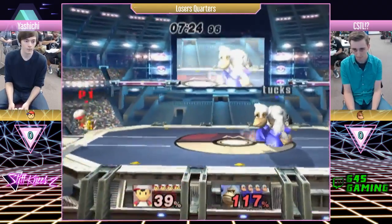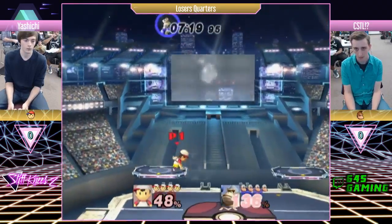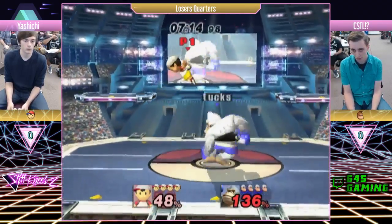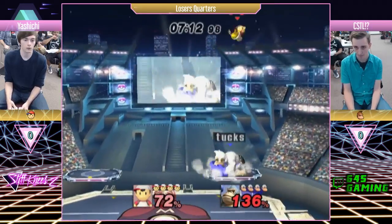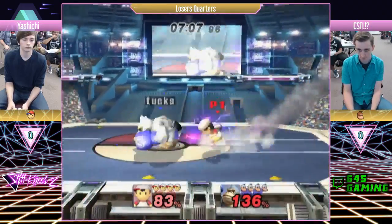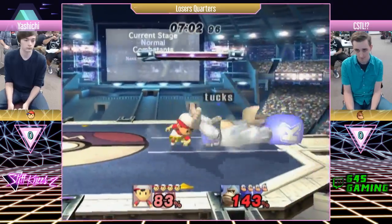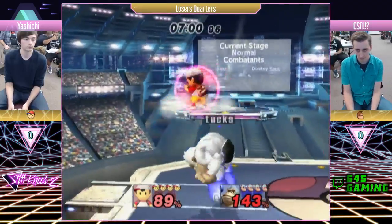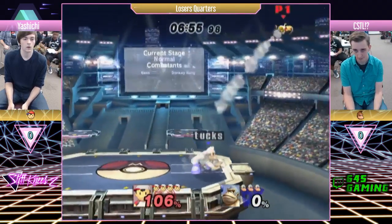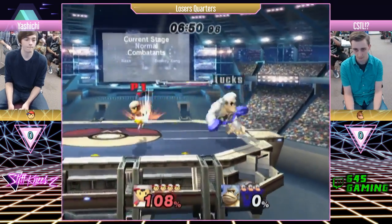CSTL is a pretty aggressive player, so he's going in. Kind of playing, getting some up airs. It doesn't quite get the punish on the up air, but almost. He got him with a double jump cancel backer. That's like Ness's bread and butter basically — one of his best kill finishers.